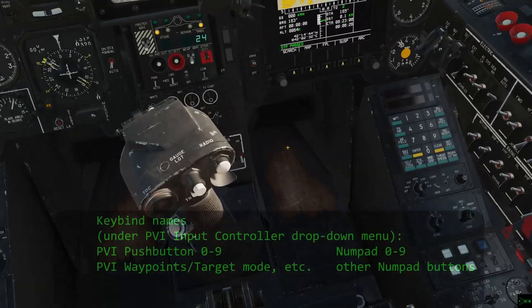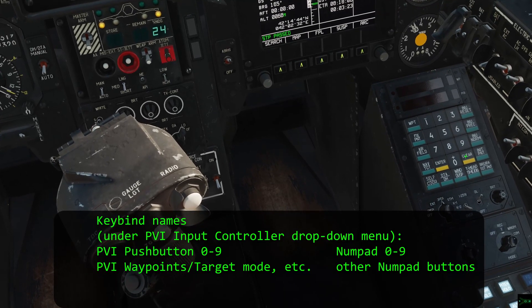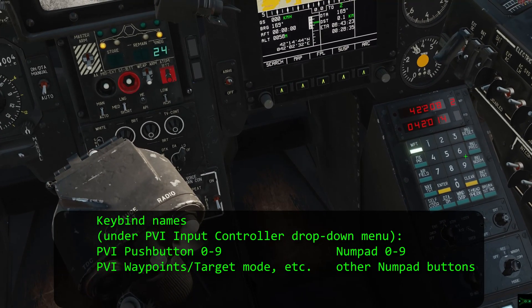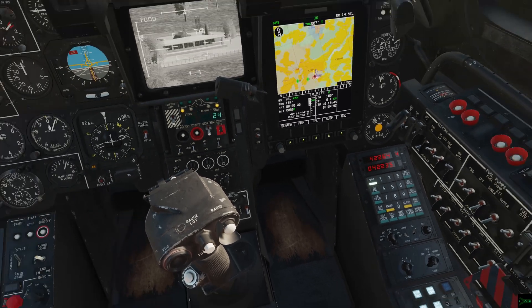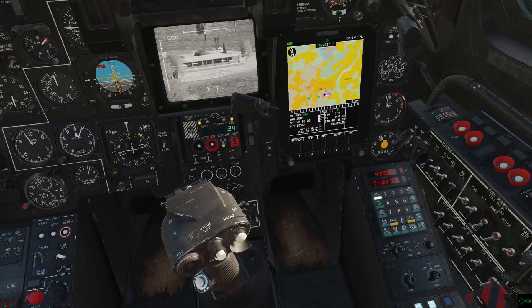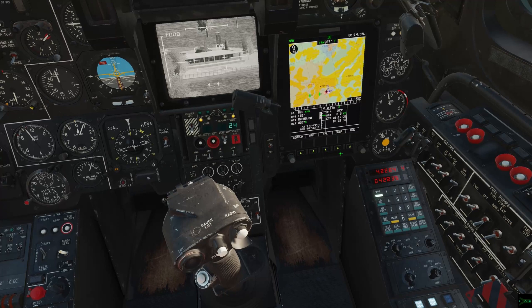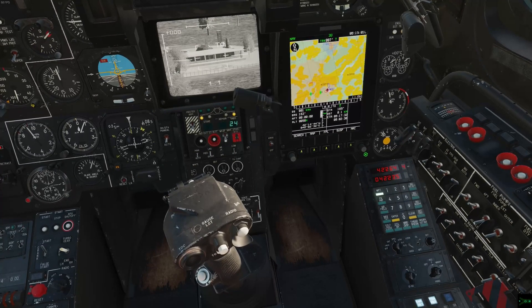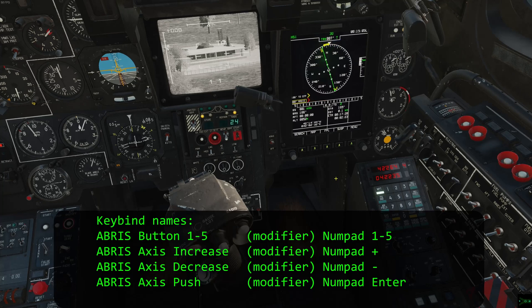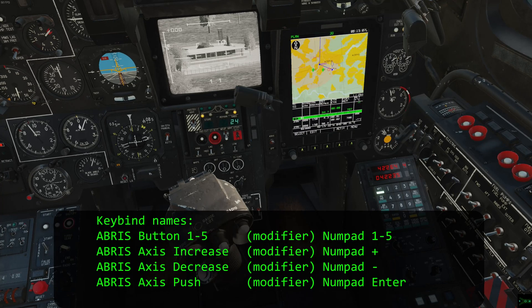My PVI-100 numbers are mapped to my numpad, with some of the other buttons like waypoint, airfield, target point, and enter mapped to the other buttons around the numpad. I use a modifier button on my HOTAS to get all the commands in, so my Abris function select keys — or FSKs — and the rotary knob are mapped to the numpad while I'm holding the modifier button on my throttle.